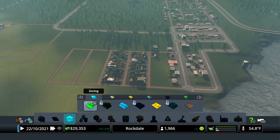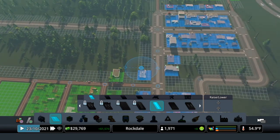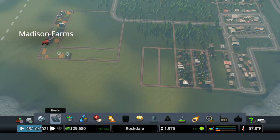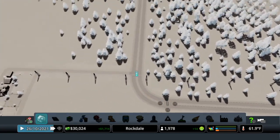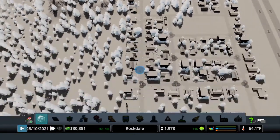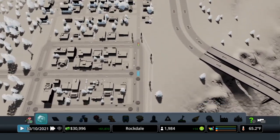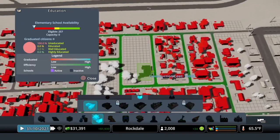I believe I'll connect this road to the main road here. Now my population is going up. I'm going to go ahead into intersections and shut off all these lights - later they cause a lot of traffic, so I want to do it now while I'm remembering. I'm also going to go ahead and put in an elementary school.